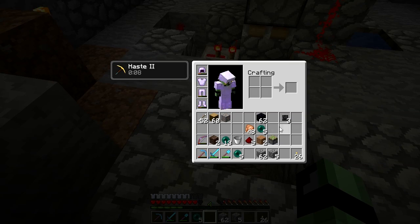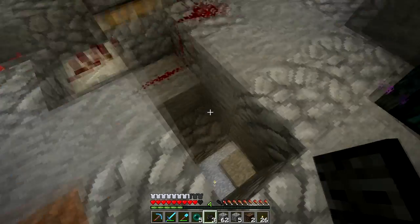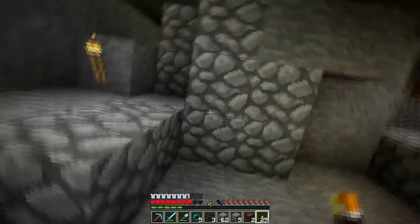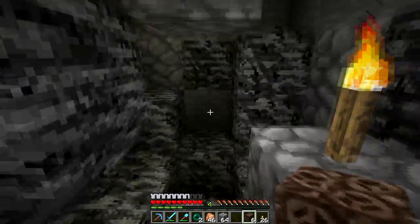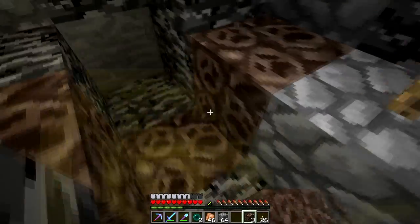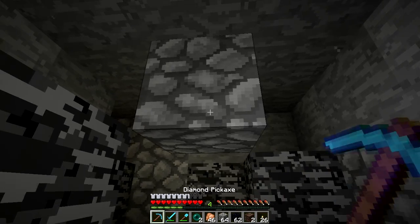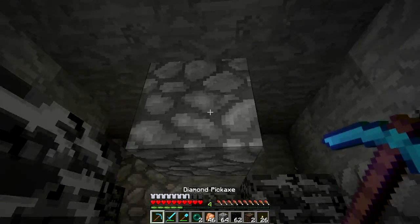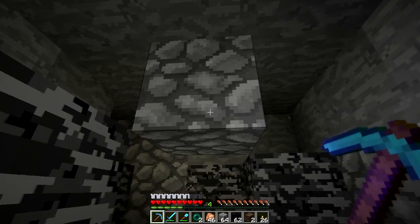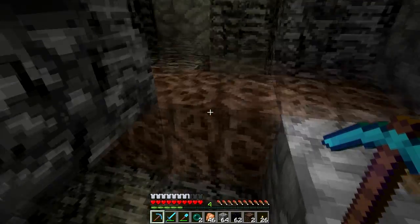Okay, so that's that, and the last two soul sand. Let's go. I'm placing one obsidian instead of cobblestone there, so the explosion when the wither spawns doesn't do too much damage and he can't escape.